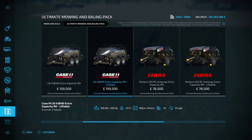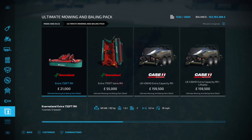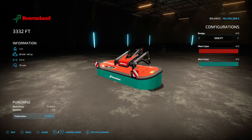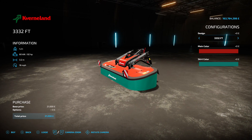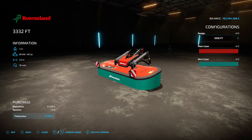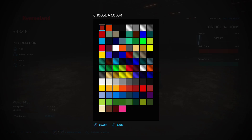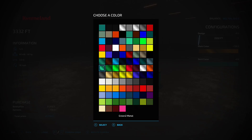The first mower goes on the front - this is the Converland 33 32, 3.2 meter working width, 82 horsepower requirement from your tractor, 18 mile an hour working speed, 21 grand to buy. You can change the design to the Extra 732 foot or the 33 32. Main color options - let's go for gold, why not. Changes that skirt color - let's match it up. That's ace, a golden front mower.